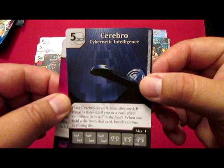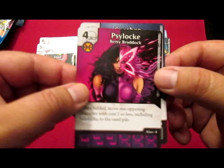Fourth pack, let's see what we get. That looks like Psylocke, right? It is. So we have two commons here: Cerebro Cybernetic Intelligence and Psylocke Betsy Braddock.